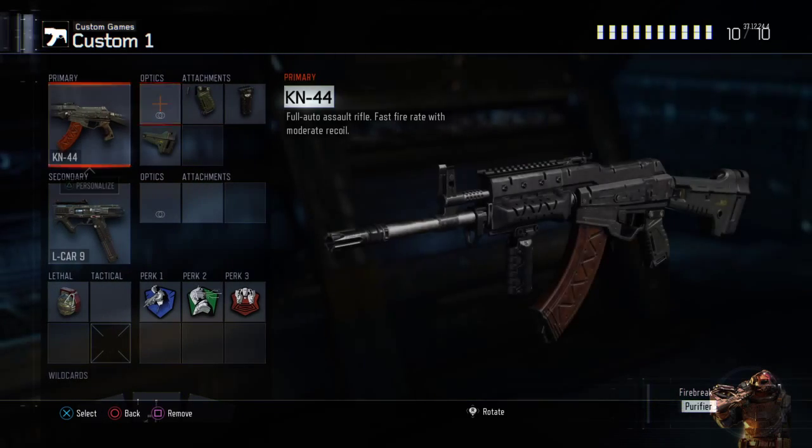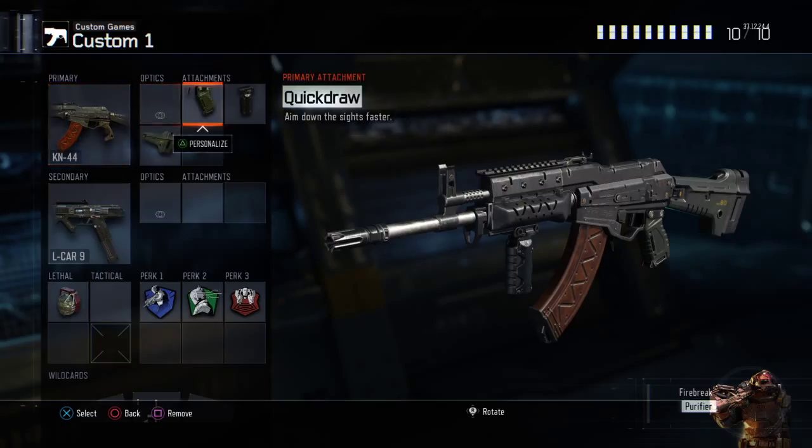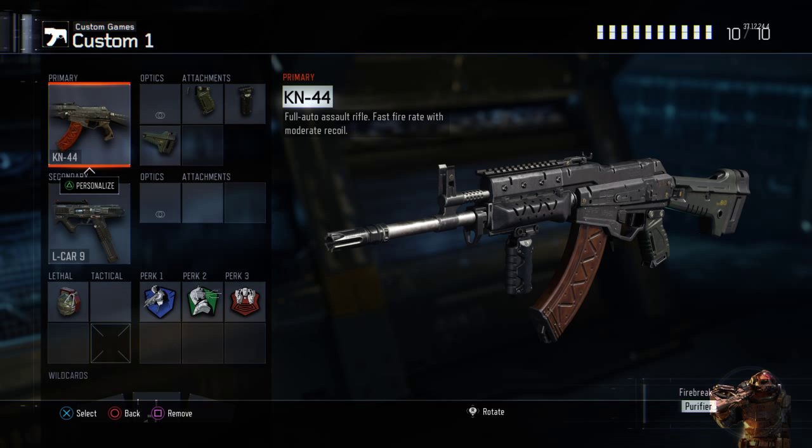So let's have a look at the first class — the KN-44 with Quick Draw, Grip, and Stock. This is a really good assault rifle to use aggressively. It's great on maps like Nuketown and smaller maps, but it's also quite good on larger maps if you like playing aggressively but want to use an assault rifle.